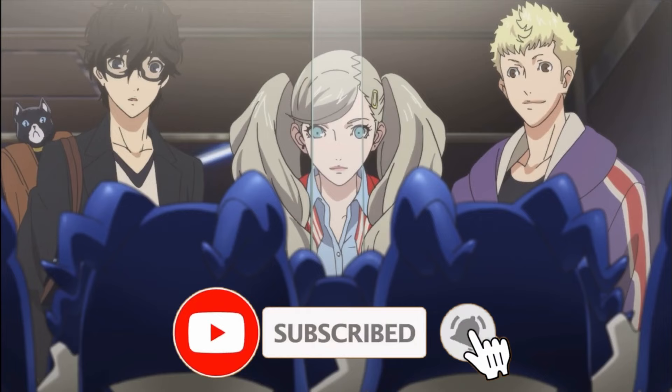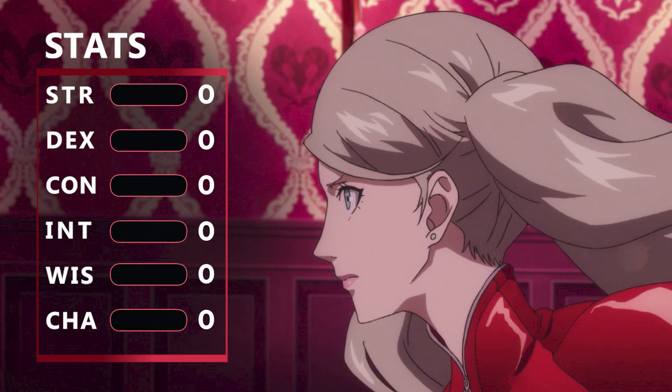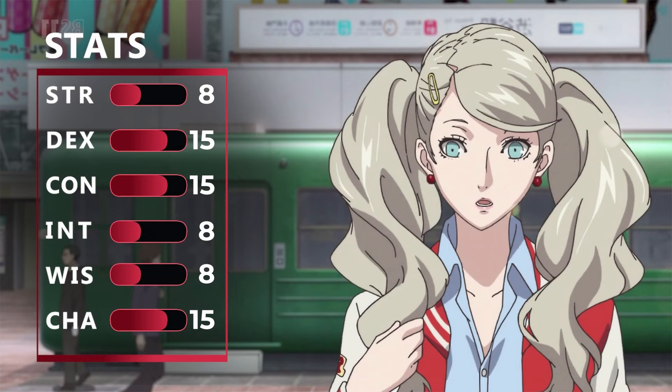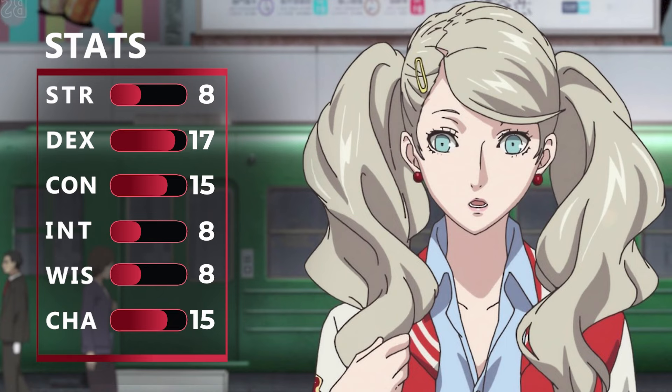When it comes to some starting stats, we're going to min-max it a bit by maxing out our Dexterity, Constitution, and Charisma, bringing them all to 15. That dumps our Strength, Intelligence, and Wisdom down to 8. Then we can add 2 points into one ability and 1 point into another thanks to our Tabaxi race, so we're going to put 2 points into Dexterity bringing it to 17, and 1 point into Charisma bringing it to 16.